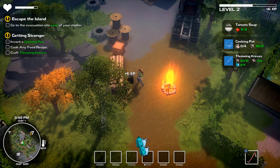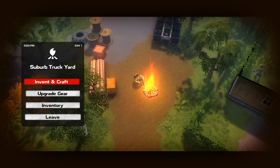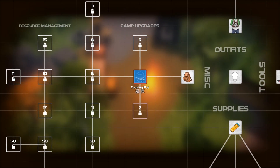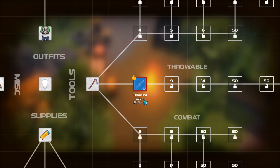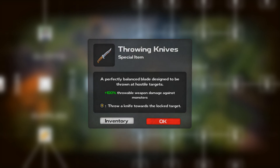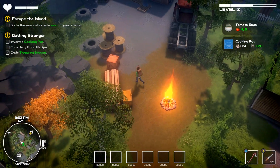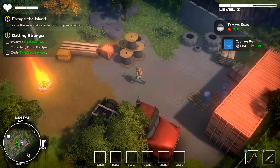First and foremost, put our stuff in the trunk — this carries across all the different trunks in the game. Then camp at the campfire and open the inventory and craft menu. I want the pot to cook in but I don't have enough materials yet. But I can craft knives — I have knives now. They have limited use but get replenished at the campfire when you rest. We still must invent a pot to cook in and then cook this tomato soup.